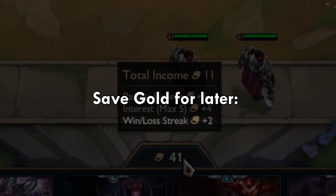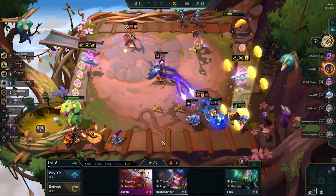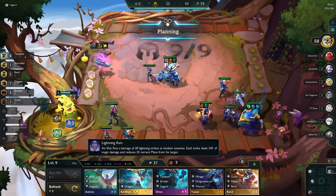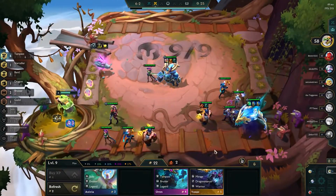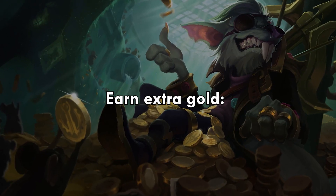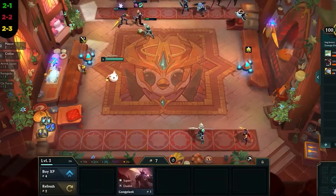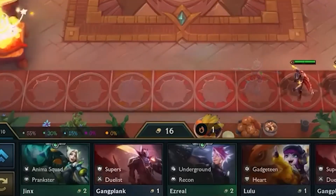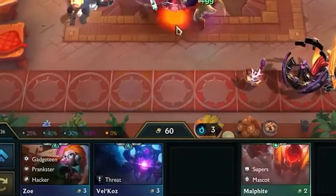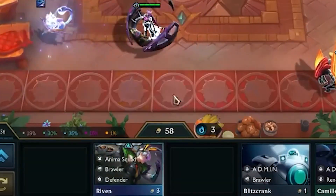Save gold for later. If you don't need to upgrade any of your champions, or you're not sure which champion to buy, consider saving your gold for later. This will give you more options and flexibility later in the game when you might need to make quick purchases or upgrades to stay competitive. It's also possible to earn extra gold by simply saving your gold coins — for every 10 gold coins that you save, you will earn an extra gold coin at the start of the next round. You can earn up to 5 gold coins upon saving 50 gold, which is not easy, but still doable.